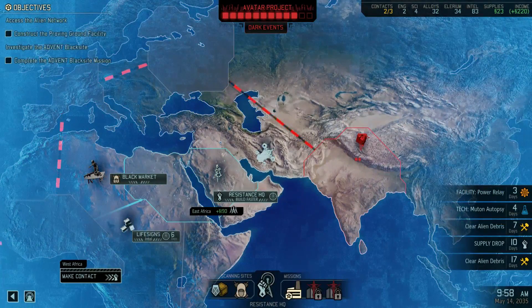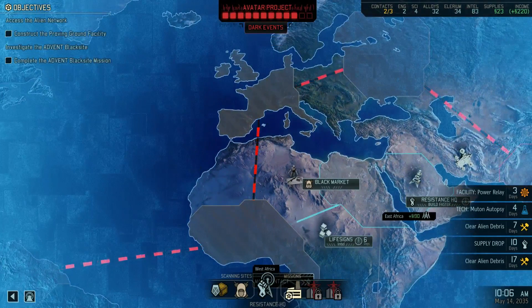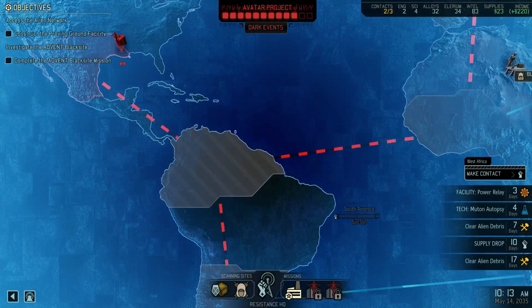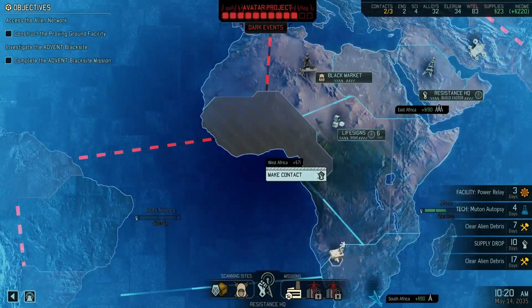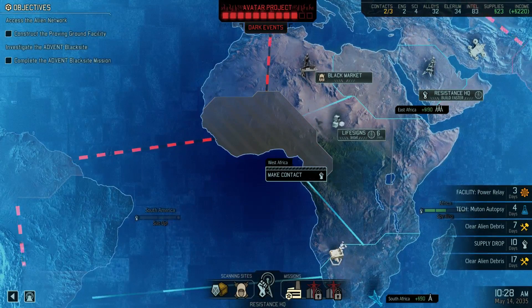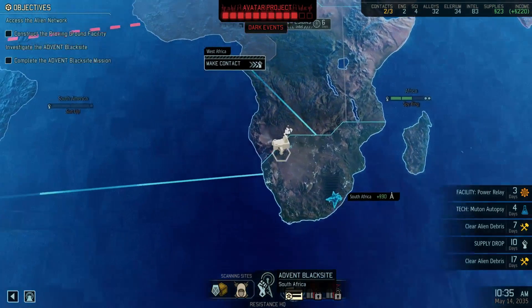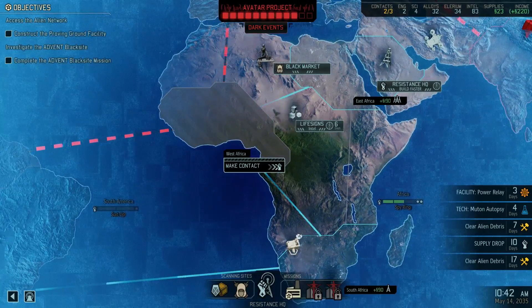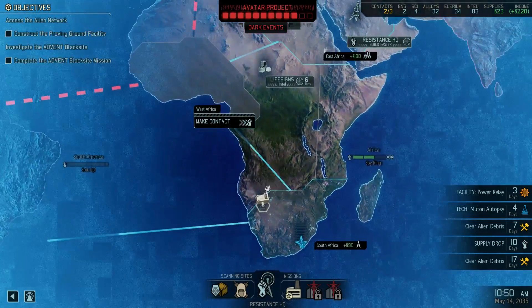The problem is that we are running out of time. Look at the Avatar project — where it is. We need to destroy this facility and delay the Avatar project so we can gain time, make contact with these two or three areas, and go for this facility next. That retaliation failure cost us our contact in West Africa. So do we go for the Black Sight now without our healer, or waste more time?